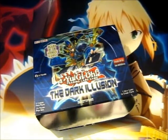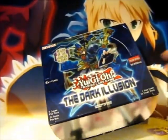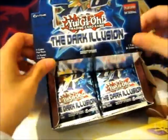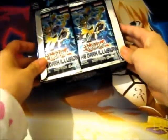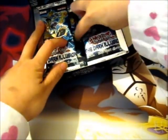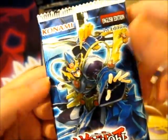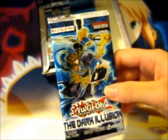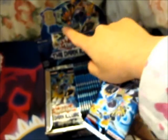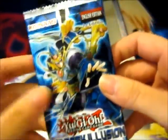The main reason I wanted this box is because, from previous openings I've watched on YouTube, it has the Toon Dark Magician in it — and I've got a whole collection of Toon cards. I'm just going to take a few pictures. The pack art looks the same as the character on the booster box. On the side it says 'Return of the Ultimate Wizard.' Let's get opening — this is the first pack.